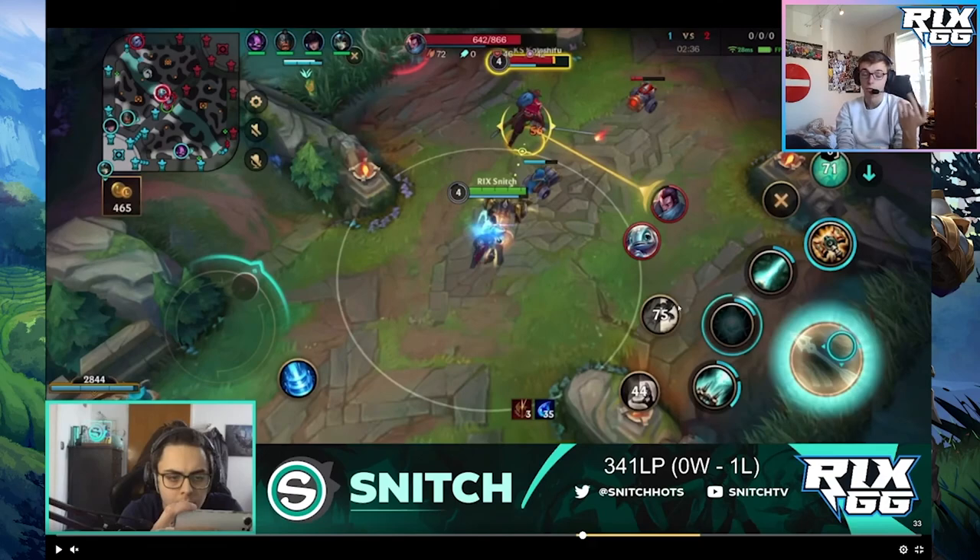How do you freeze? You try to only last hit minions to get the gold and the experience, but you don't push the wave. You don't hit it two, three, four times — you just last hit, stop, last hit, stop. If your enemy also only last hits, you might have to concede one or two minions if you really want to freeze. What are the two advantages of freezing?